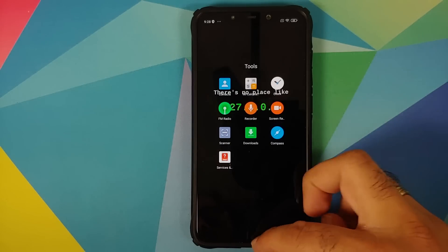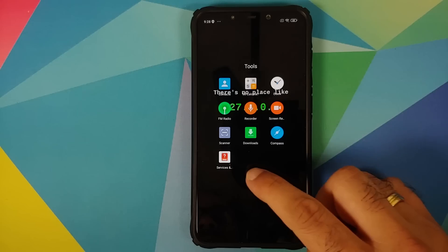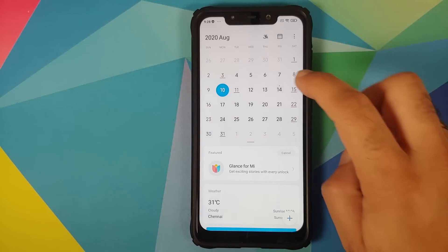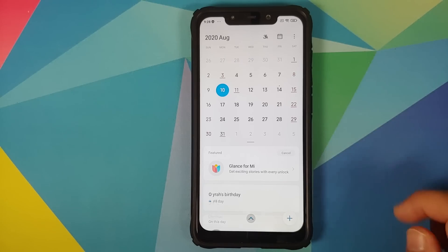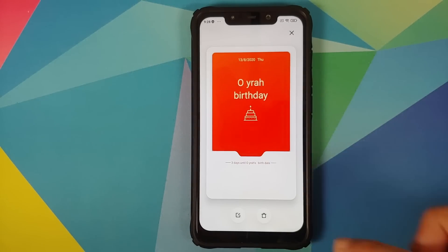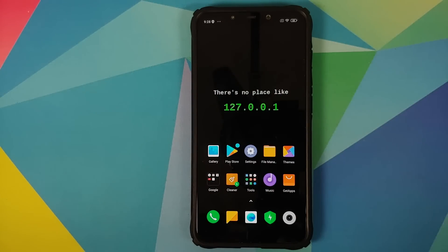In Tools, the Clock app is still the old one. Checking the Calendar app for the new Cards UI — tapping on August 14th and its events confirms the new card UI is present, as announced in Xiaomi's MIUI 12 feature list.